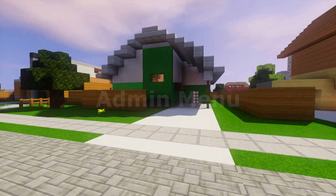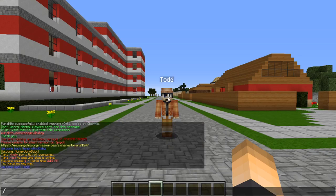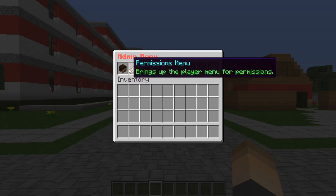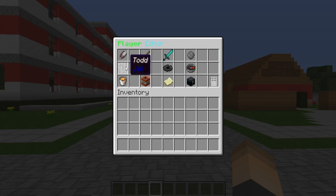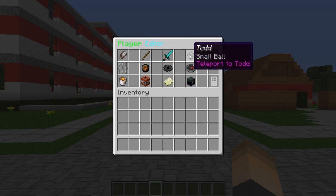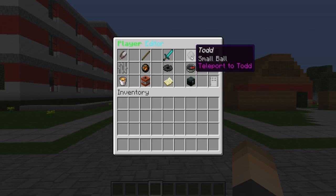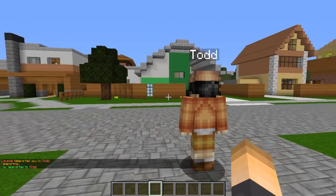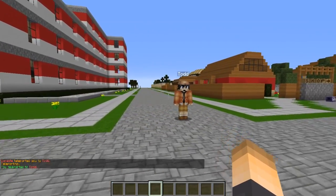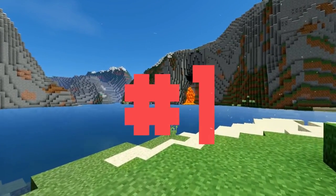At number two we have a plugin called Administration Menu. It's similar to the one before but you can do a bit more with it. You use the command slash am to open the GUI menu, which allows you to teleport to a player, kill a player, give a player XP, open their inventory, mute, warn, put them in jail, kick, ban, or temporarily ban them, and also clear their inventory. It's a lot more useful. You can go with whichever fits your needs.